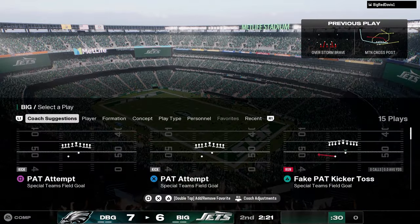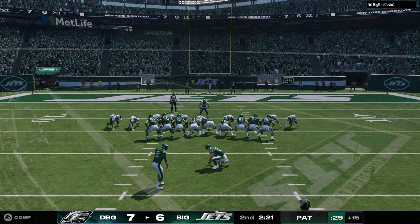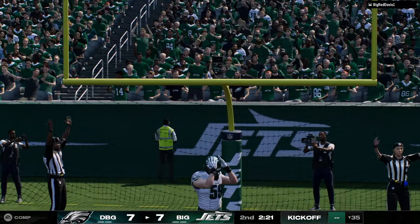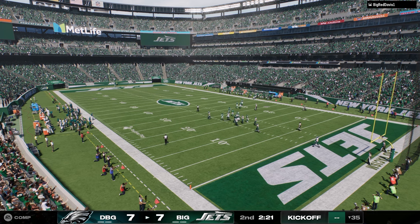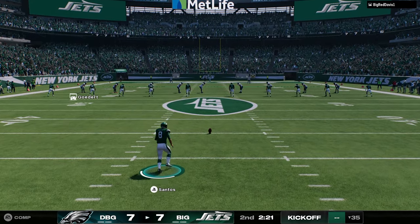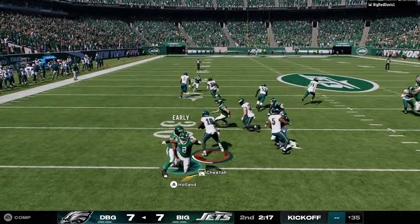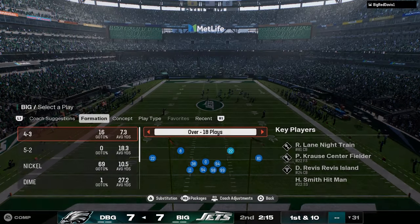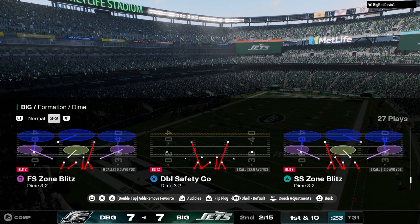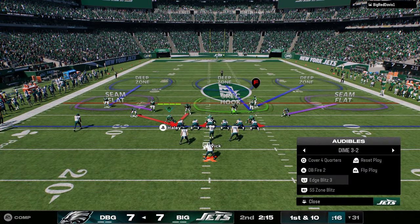We throw right through a defender for a touchdown — this game is just really interesting. So to recap the main things: seam streaks, high balls, aggressive catching, and bunch formations. Defensively, the biggest thing is sending four. Pretty much every defense in the meta is a send-four blitz — Double Mug is a send four, Dollar defenses are send fours. You won't see a lot of send-five or send-six because you just can't hold up in coverage even for a split second.